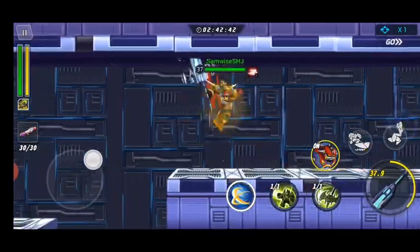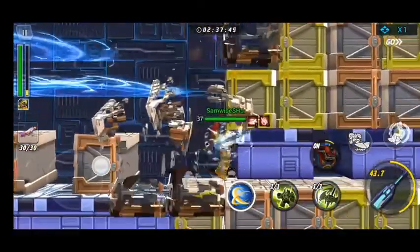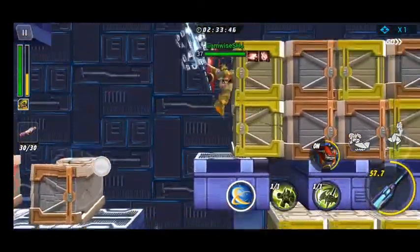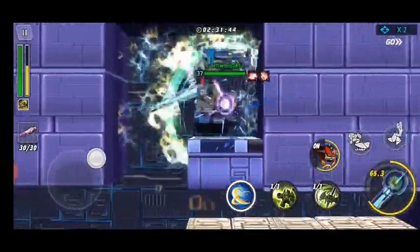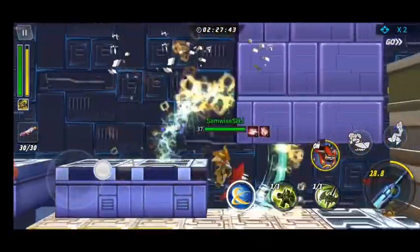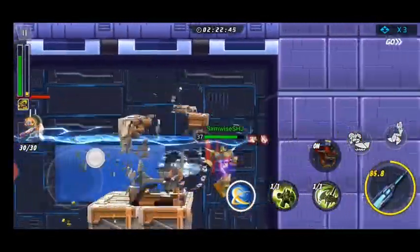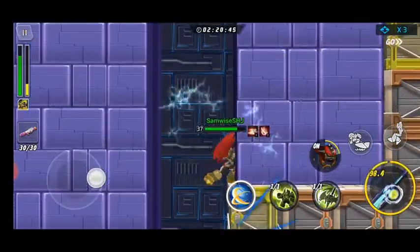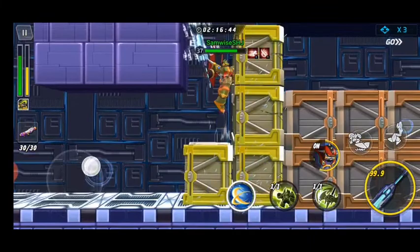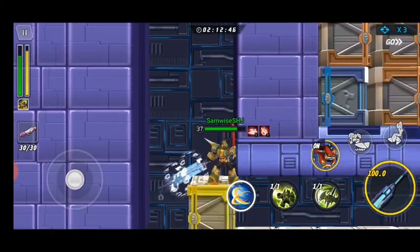Basically, you don't care about the brown boxes — you just want to smash the gold ones, and definitely smash the blue ones. Yellow boxes may sometimes yield purple crystals, but your best bet is just to go for the blue boxes.